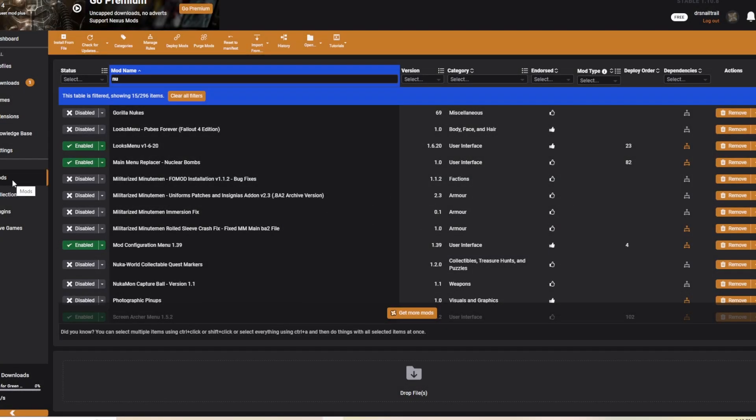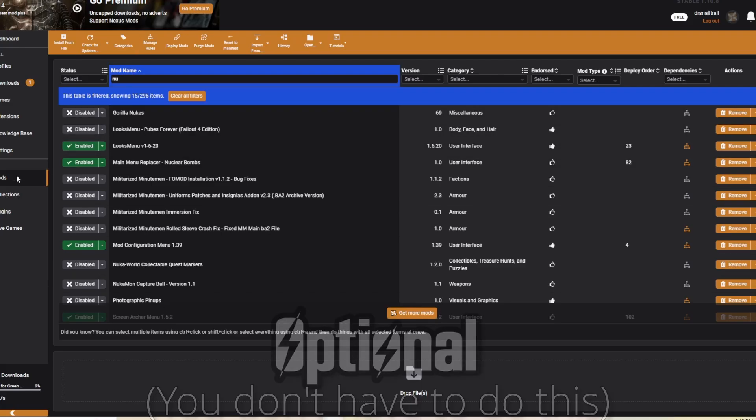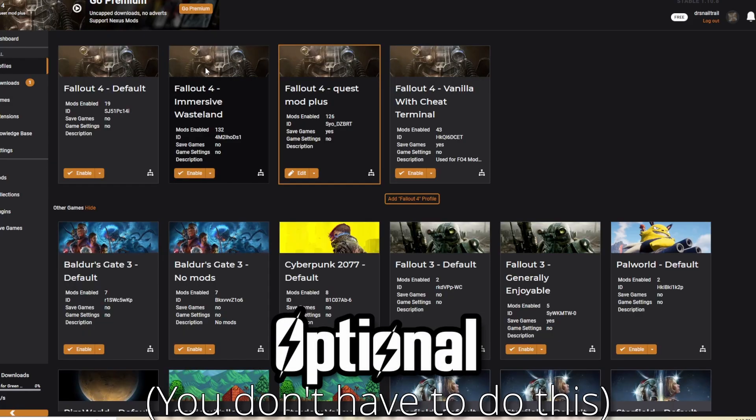Vortex is the program that you're going to use to manage your mods, your load orders, as well as your profiles. And if you don't know what a profile is, think of it like this: essentially, you're going to be able to create different modded playthroughs, and just plug and play whenever you want to boot a specific playthrough up. I used Vortex quite a bit already, and therefore I have different profiles.